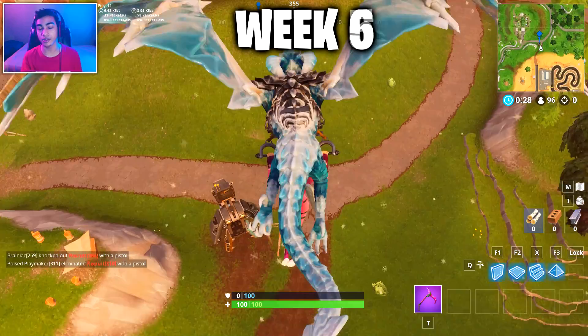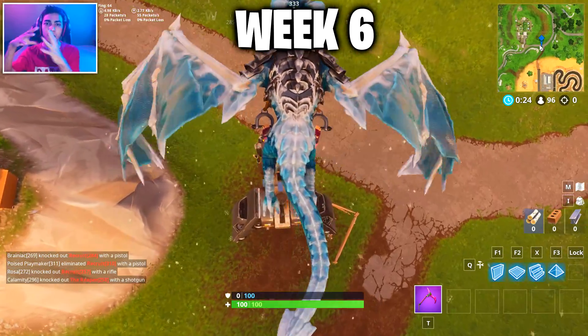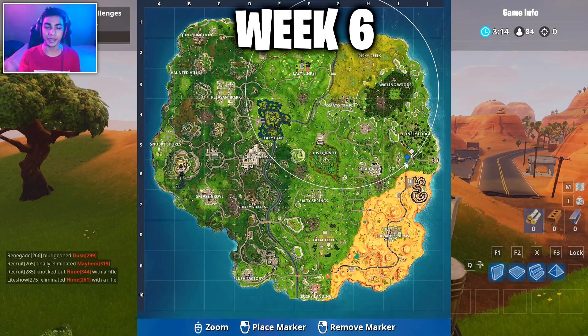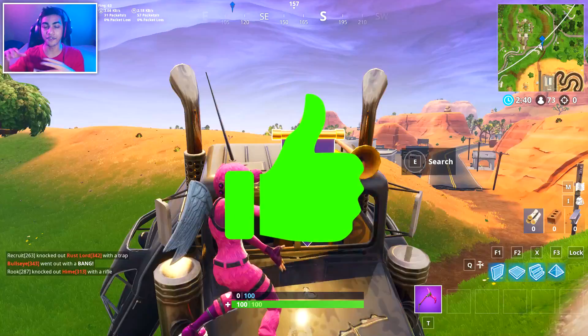Moving to the week six secret battle star location, this one can be found at the edge of the racetrack. There's going to be a big pile of cars which looks like Transformers, so go over there and collect the secret banner for yourself. This is going to be the exact minimap location. If you haven't dropped a like, make sure you do because I'll be showing you guys the final location for the secret battle star this season.